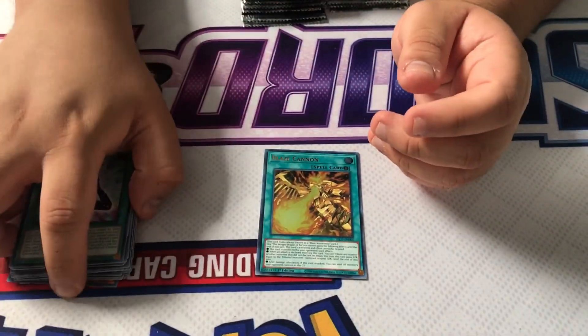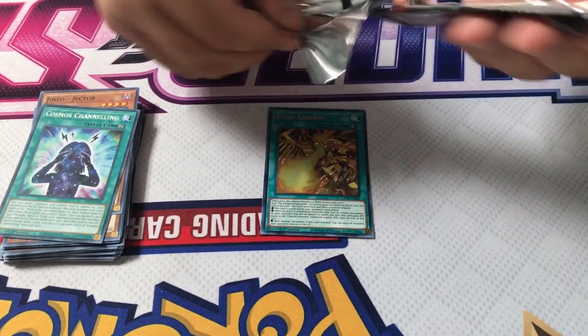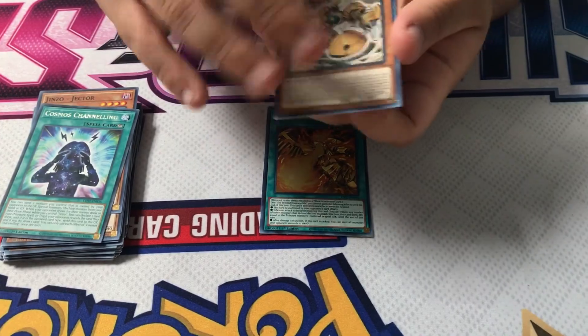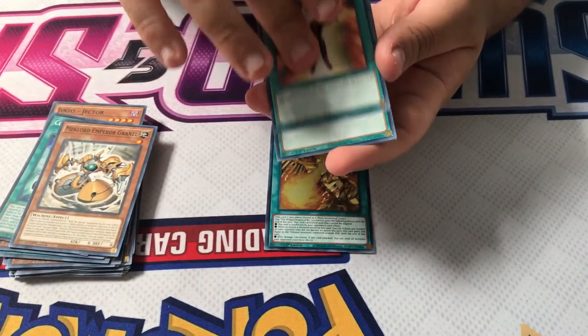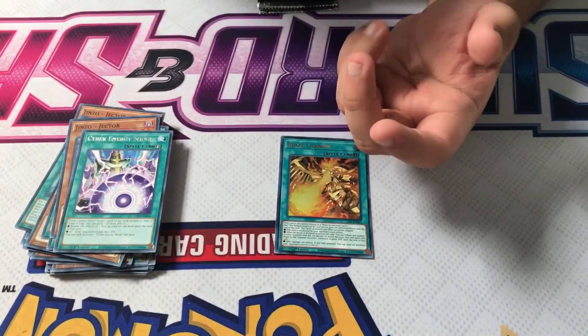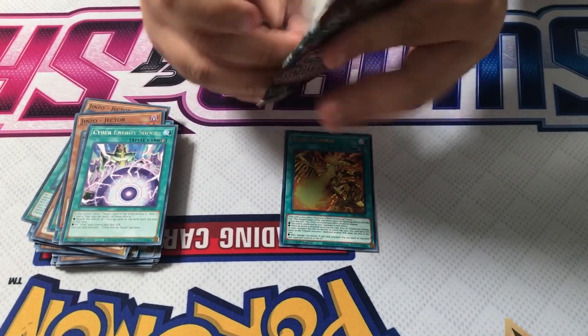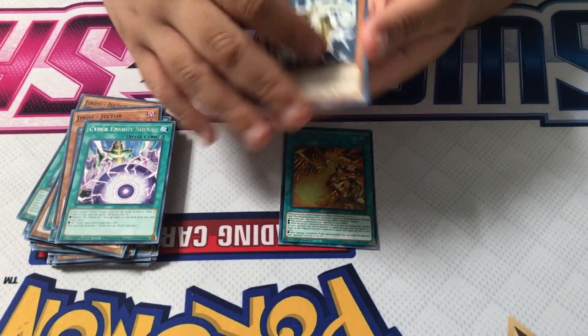A Ghost Rare counts as one of the Ultras. Ghost Rares are supposedly 1 in every 25 boxes, basically the same ratio as a Prismatic. But I've been hearing stories where you can pull 3 in a case or 2 in a case. We'll see.